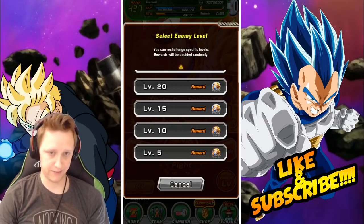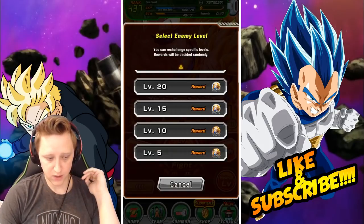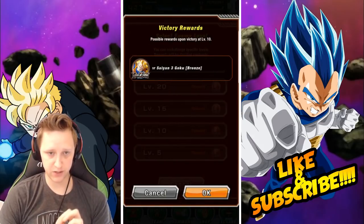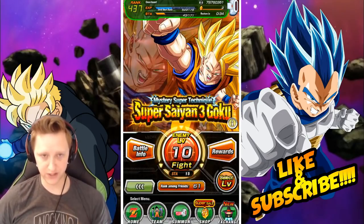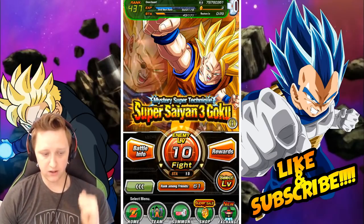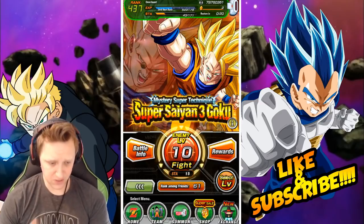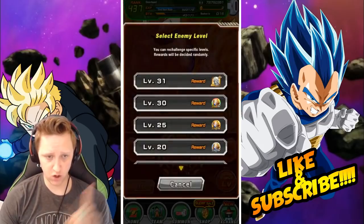You need 325 stamina total — I did this myself this morning. What you'll do is start off at level 10 of the Super Saiyan 3 Goku Bronze stage. On this level you get 2 bronze medals per victory, and it takes 15 stamina each run. You need to do this 6 times to get 12 bronze medals, for a total of 90 stamina.